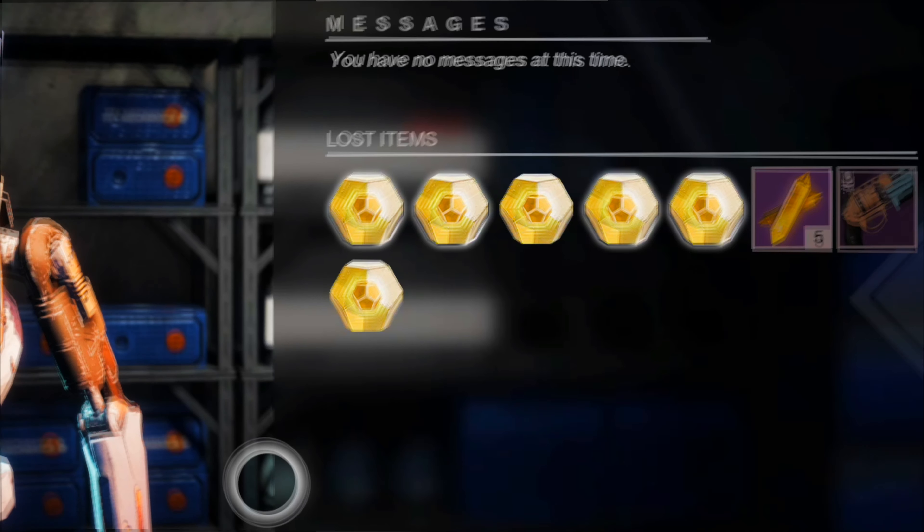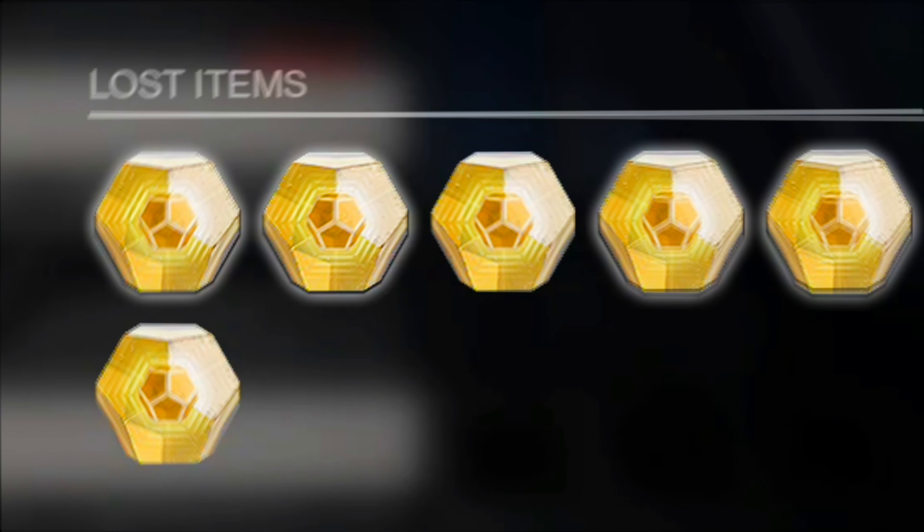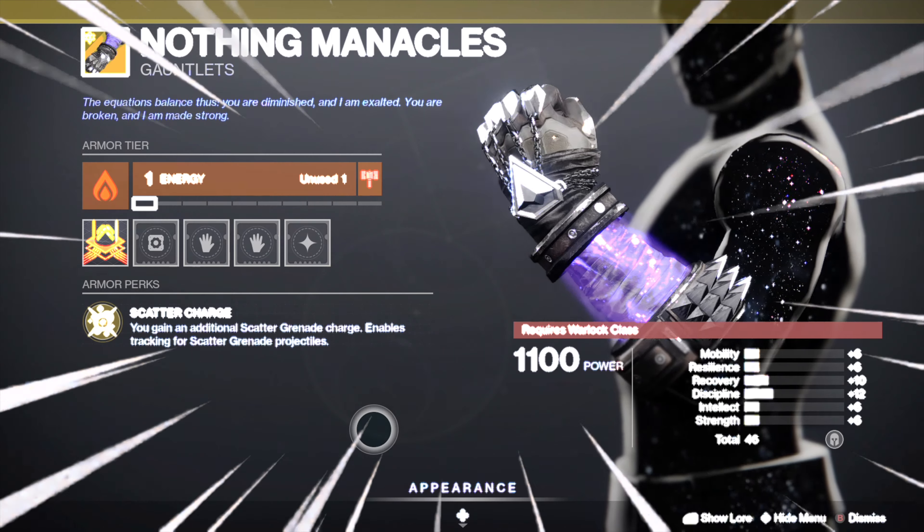I'm going to be showing you how to complete the K1 Crew Quarters Lost Sector so you can get exotics fast. Today you can get exotic gauntlets from this Lost Sector under Legend difficulty, and you can also get exotic leg armor from the K1 Communion Lost Sector under Legend difficulty, so you can get all the new exotic armor pieces for the Hunter, Warlock, and Titan. Completing Legend or Master Lost Sectors is a great way to target farm different types of exotics, as the exotic solo reward will change every day.